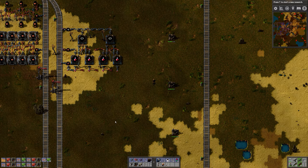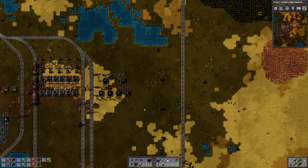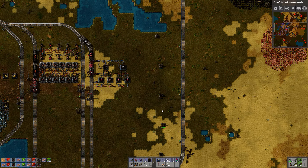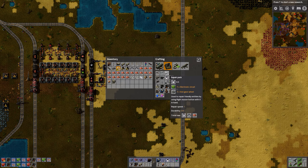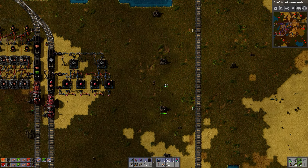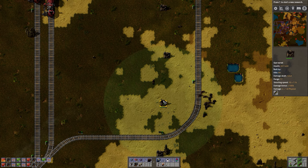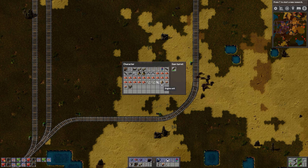Hello and welcome to Factorio. No belt, no robot. Last episode we discovered that we don't have a lot of ammo and our turrets are pretty hurt. So let's repair these turrets first and then restock them — it's more like restocking when it's ammo we're talking about.